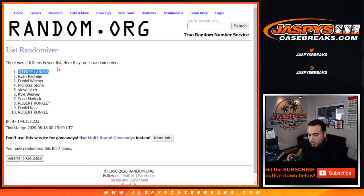Again, this was just one box out of the NT case — we have three boxes left. No Nathan McKinnon RPA — like I said, he's the big chase here. His RPA still goes for a little over a thousand, so give it a shot, guys — JazbeeCaseBreaks.com.